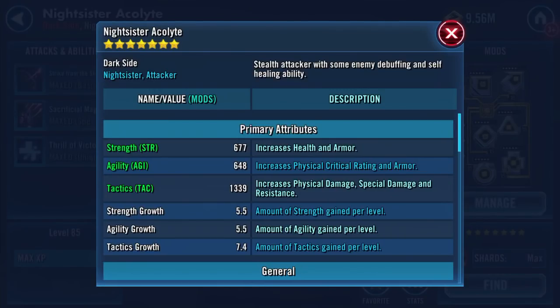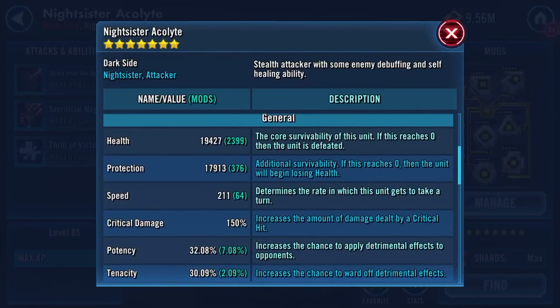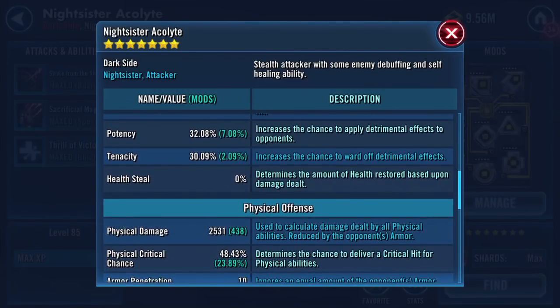This is where she is at the moment. Strength 677, Agility 648, Tactics 1339 — increased physical damage, special damage, and resistance. Health-wise, 19,427. Protection, not much. I think I'm running health mods on her — 17,913. 211 speed, 32% potency.